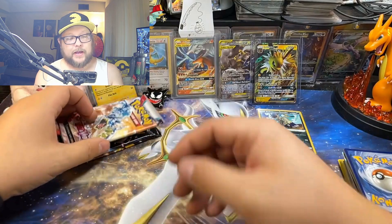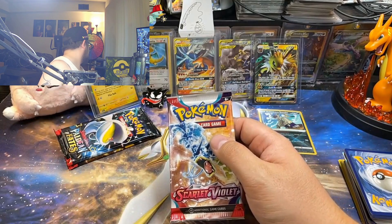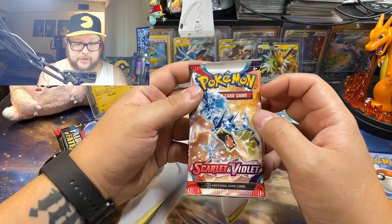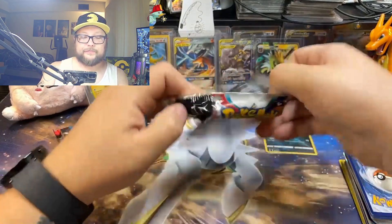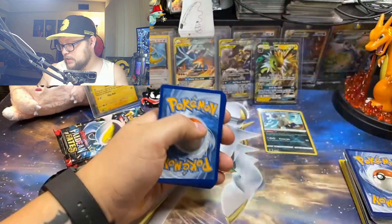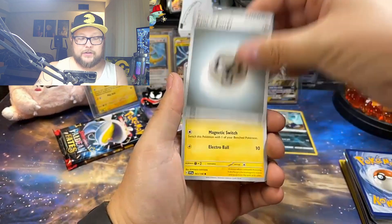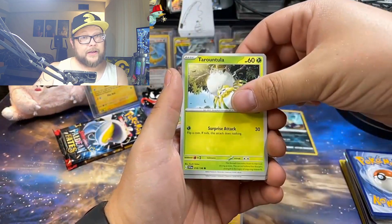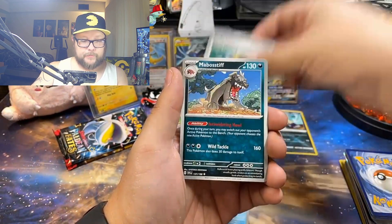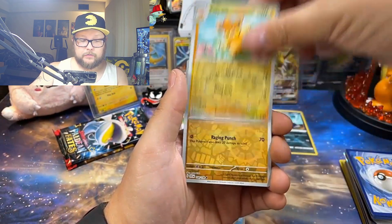Alright, we got three more packs to go. Let's see if Scarlet and Violet Base can do anything for us. Scarlet and Violet Base — I don't even know where these packs came from. Every Wheel Wednesday I've got to look through the wheel and be like, do I have these packs in there or not? I don't even remember where I got these Scarlet and Violet packs from. I think I've just kind of had them in the box for a while. Miriam. Palmo. Grimeape.